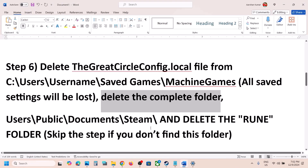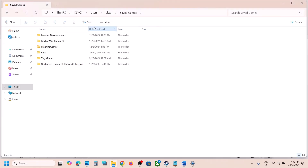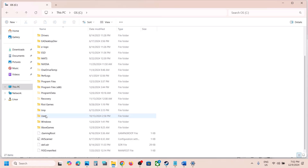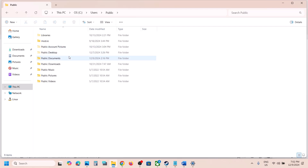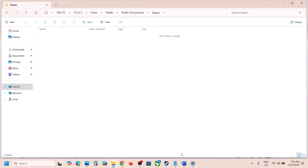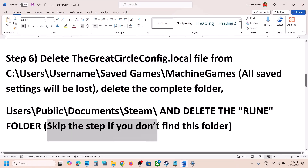The next step has also worked for many players. Go to This PC, C drive, open the Users folder, then the Public folder, then the Documents folder. If you see a Steam folder there, right-click it and delete it, then launch the game. If you don't see this folder, you can skip this step.